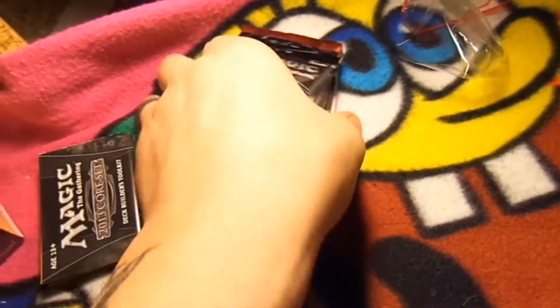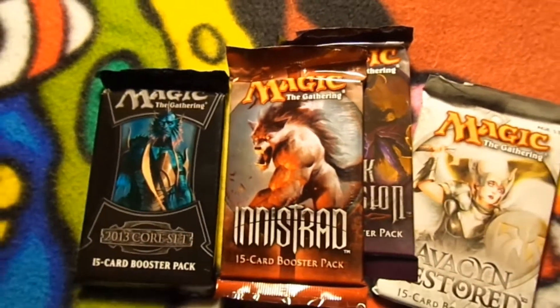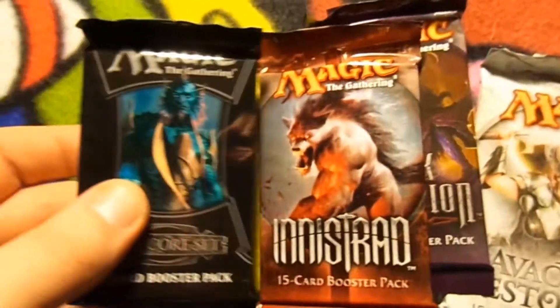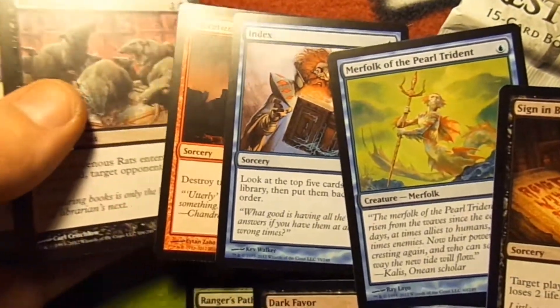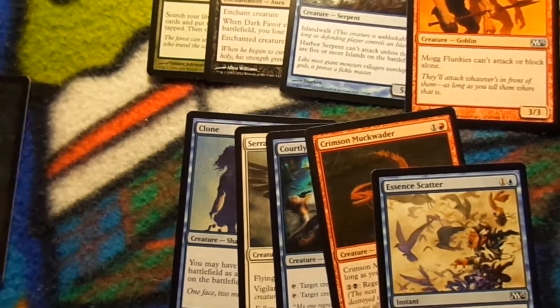Now for the pride and joy of the actual deck builder's toolkit — the four individual booster packs. The booster packs themselves are not that bad. Sometimes you get some good stuff, sometimes you don't. We're going to start with the black one and work our way to the white one. I'm doing this one-handed, so I have to use my teeth and wits to open these.